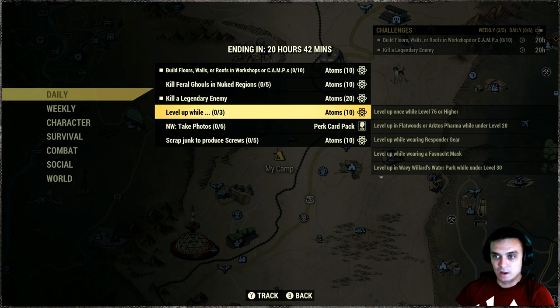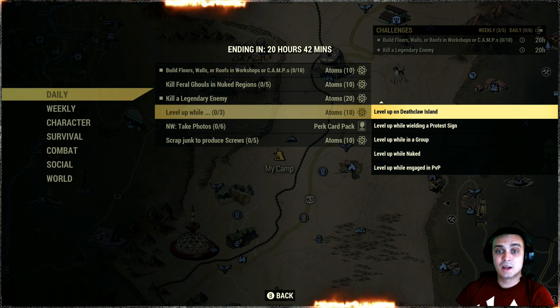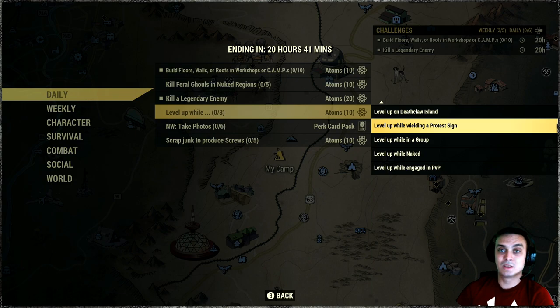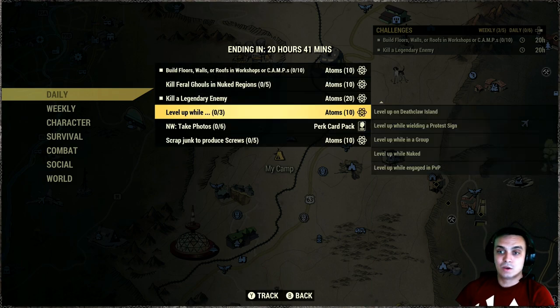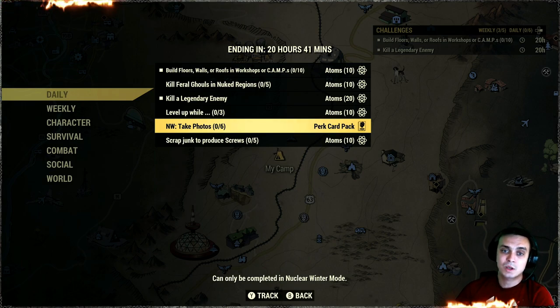Then we've got the junk scrap to level-up challenge. If you complete any of the sub-challenges you'll get an additional ten atoms. You can either level up and complete any of these three at the same time, or do one thing, level up, then do nothing — I'd recommend doing three at the same time. Nuclear Winter: take six photos — super easy, and you should do it even if you don't want to play Nuclear Winter, to save up those parts.